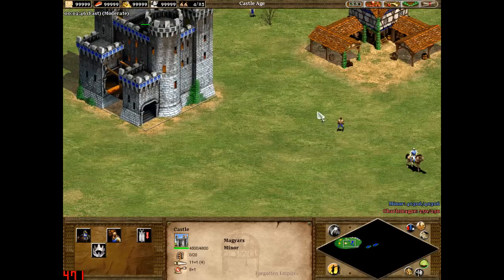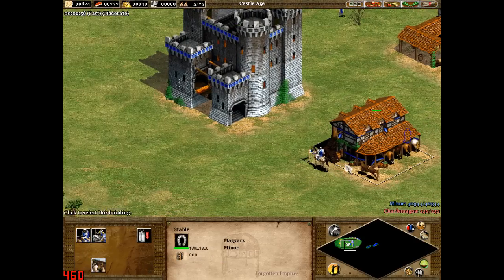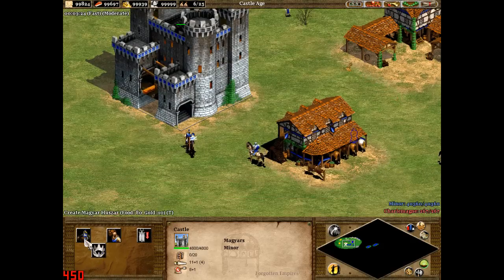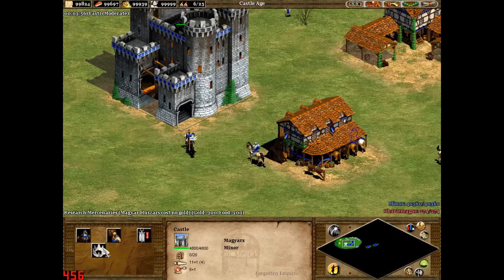At the moment, the Magyar Huzar is actually just slightly better than the Light Cavalry — 10 extra hit points and 3 extra attack normally. But they cost 80 food and 10 gold, whereas the Light Cavalry costs 72 gold. The Magyars get 10% off their Light Cavalry and Huzar's cost. So if I were to get Mercenaries — it will still say 10 gold, but just click off the castle, go back on, and there it says 80 food with no gold at all.